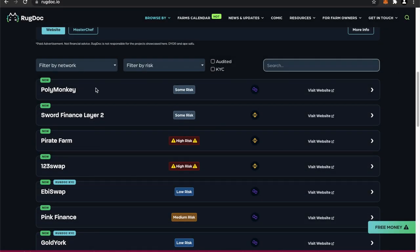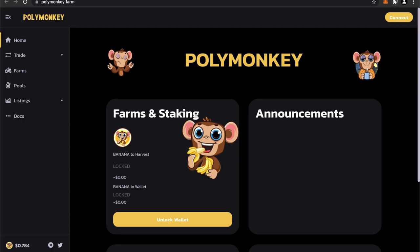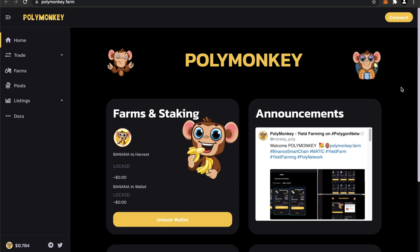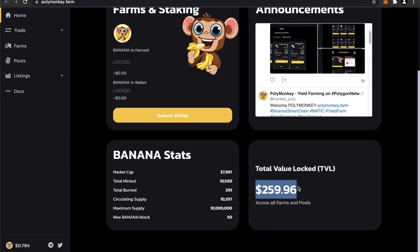The first farm I'll take a look at is Polymonkey. Apparently Polymonkey is a goose fork with a max 4% deposit fees. The MasterChef is currently not behind a time lock, so keep that in mind. Let's take a look at their website — it's just a monkey. It definitely looks like a PancakeSwap fork and they have $259 in there.